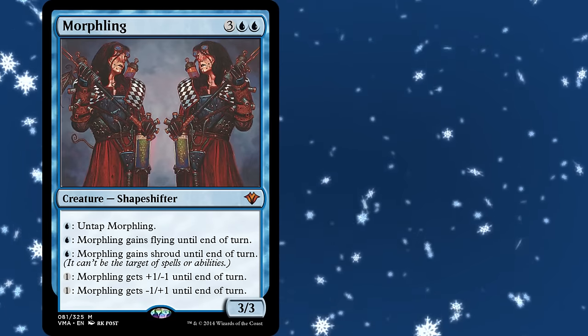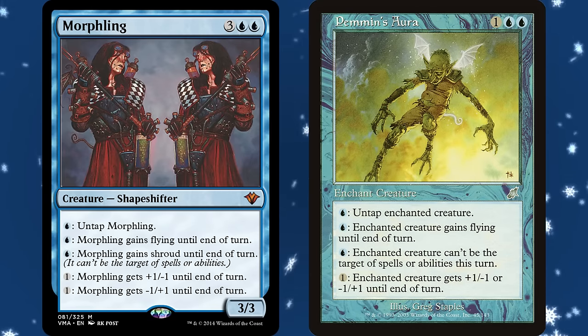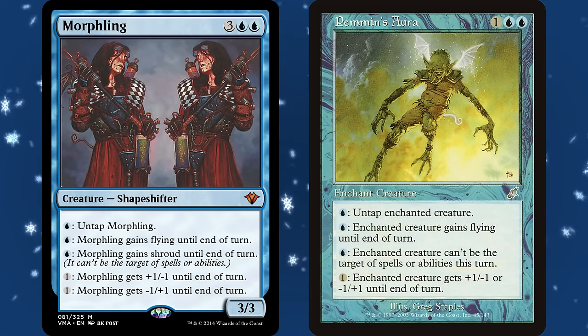This effect proved so iconic that eventually Pemmin's Aura was printed as an aura that gave any creature all of the Morphling abilities — a card whose name is even an anagram for the tongue-in-cheek phrase, 'I am Superman.'